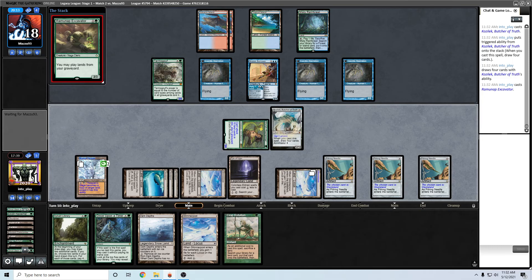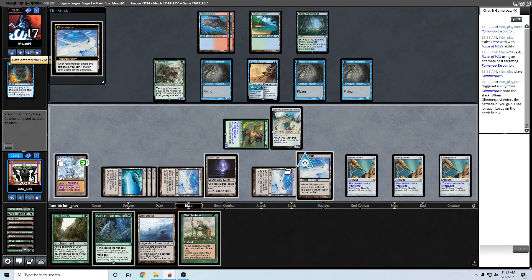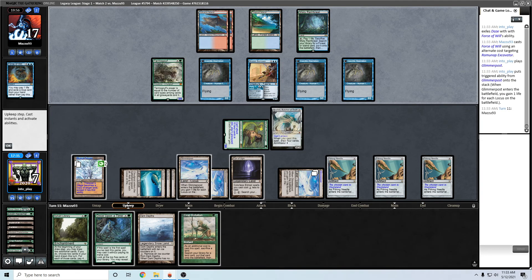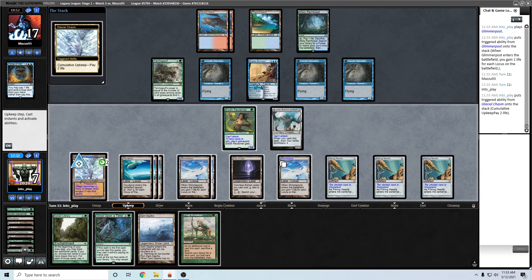I should have played the Glimmerpost - actually, I want them to probably counter this. Play Glimmerpost. I think it's seven mana. Now I can pretty safely... I could just even not get rid of this Chasm. I wish I had one more land - maybe I should have played Once Upon a Time last turn. We have three Lightning Bolts worth of life, but that's basically what has to happen here.